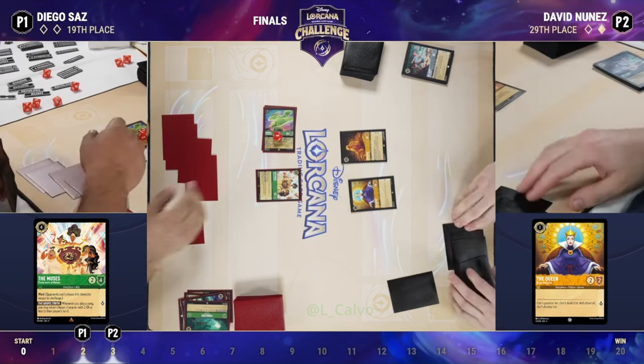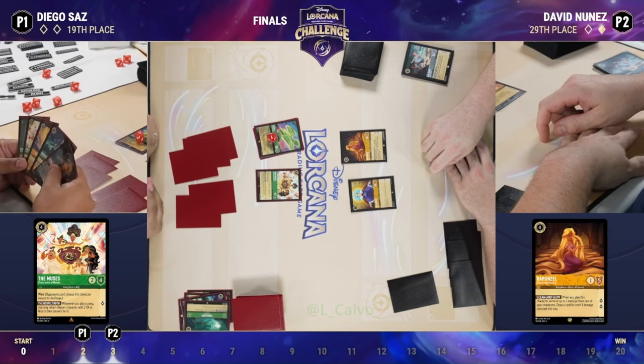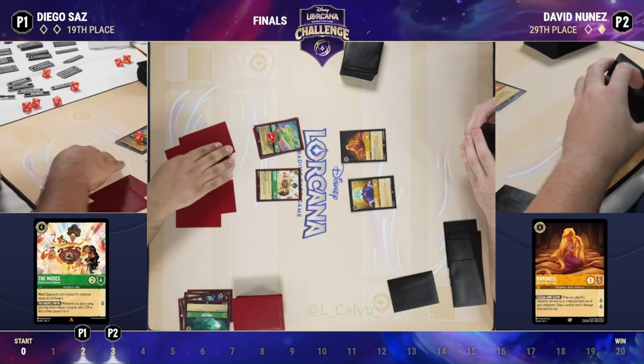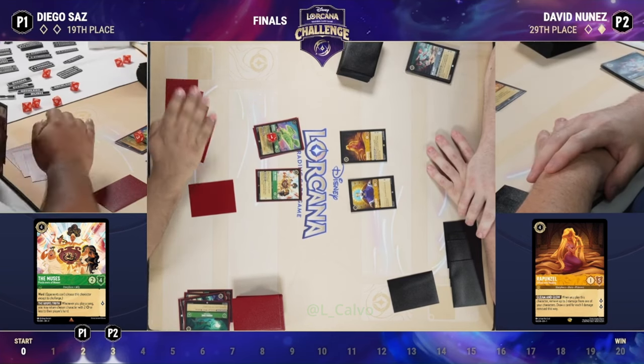Rapunzel Gifted with Healing — there's nothing we can do with this here. Looks like we just have to play Rapunzel for no card draw, giving extra cards to Diego as well. It's a great card for its lore, but one thing to note: it has one strength, so if Under the Sea becomes an option it can also be bounced by the Muses. Not a great card in this scenario.